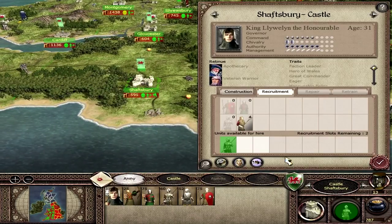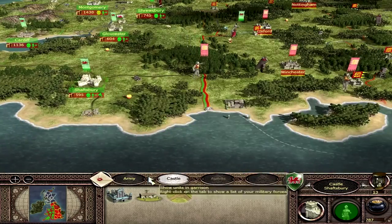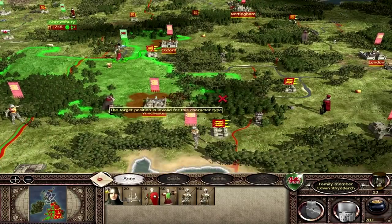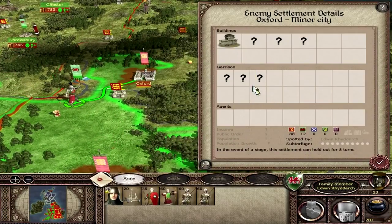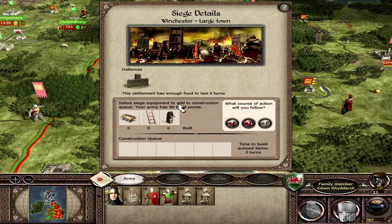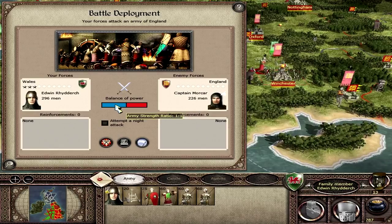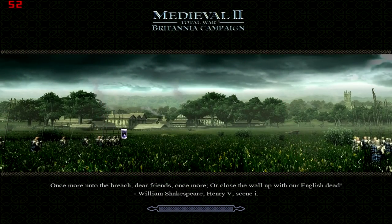Shaftesbury — we need to start thinking about moving out, but we do have some units on the way. Maybe a leather tanner eventually to get the padded armour. For now we need to get some heavy units for King Llewellyn. Edwin Riddick — we've got a choice: Winchester or Oxford. If we go for Winchester that cuts them off and Llewellyn can join up. Oxford only has 3 units and 12% Welsh settlement. Winchester has 19% Welsh — so we want to help the Welsh. Let's go to Winchester. We can assault them straight away.